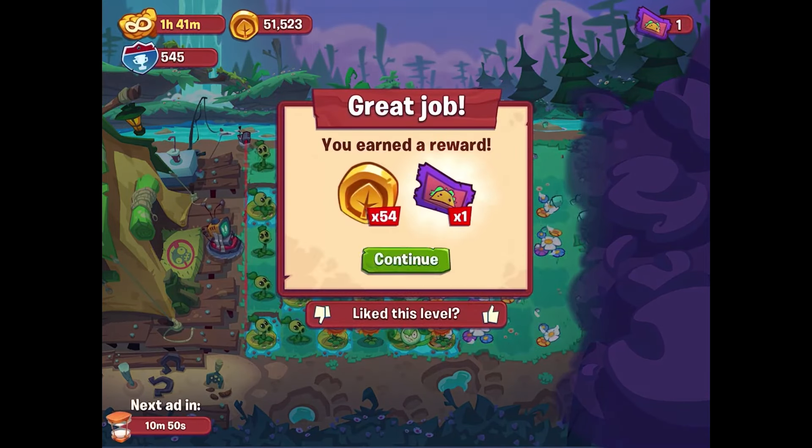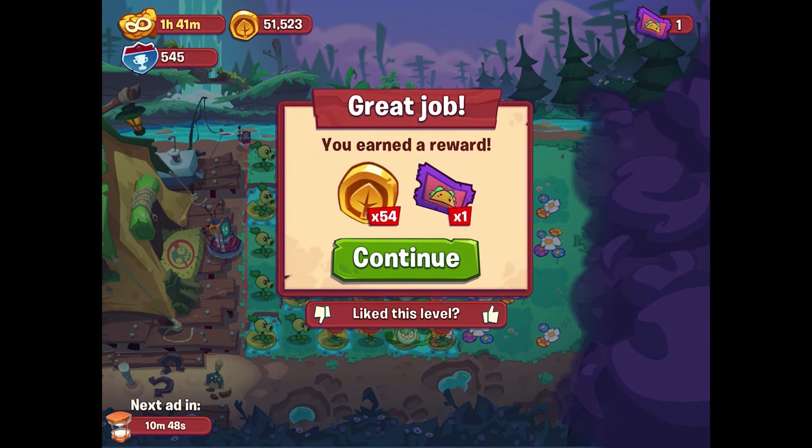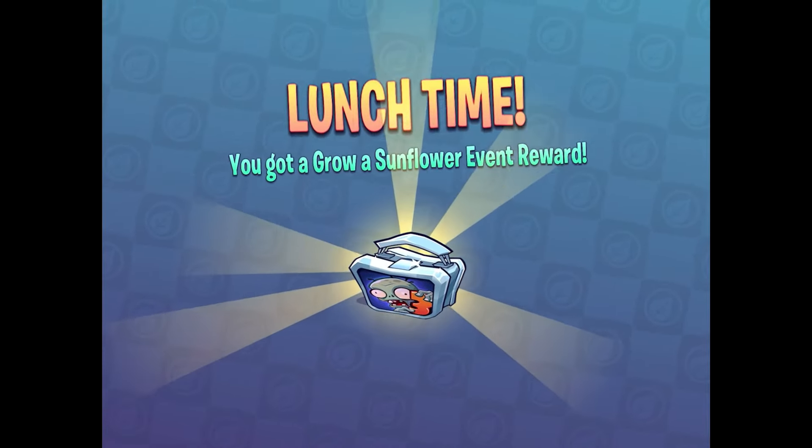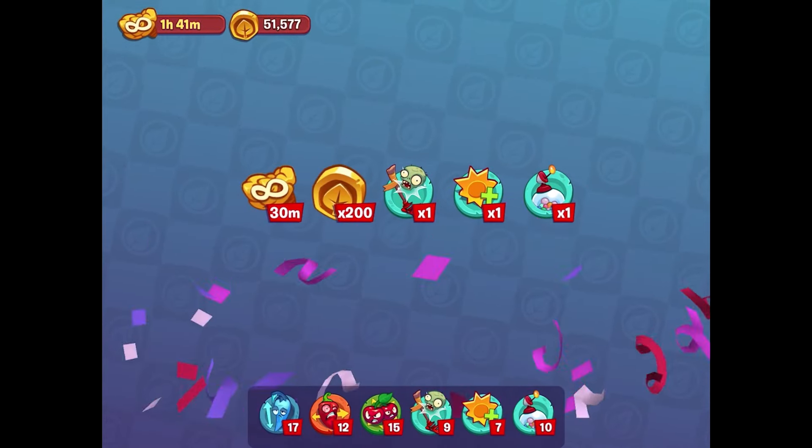We should be getting to the last of the zombies right here. Get through this bucket-head and boom, we win. Another stage — a little more involved but nothing we can't handle. We get 54 coins and we didn't even run into a landscaper zombie this time. We get a bunch of prizes: 200 coins and a couple of power-ups to start the levels off with.